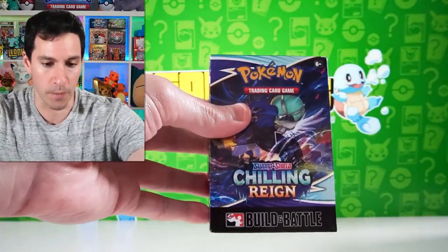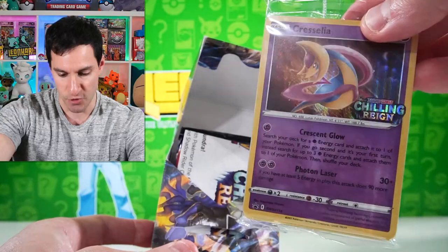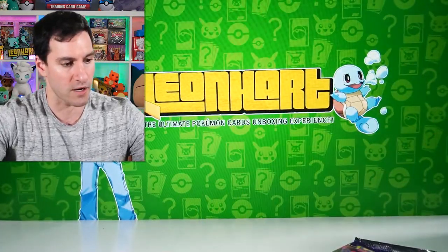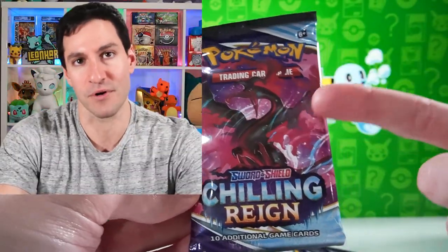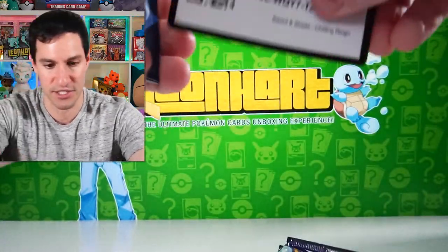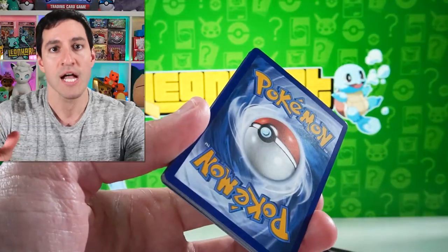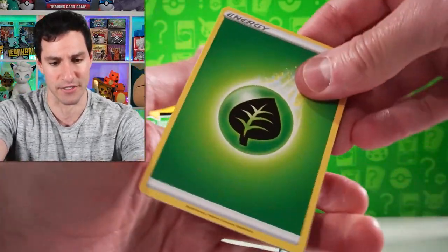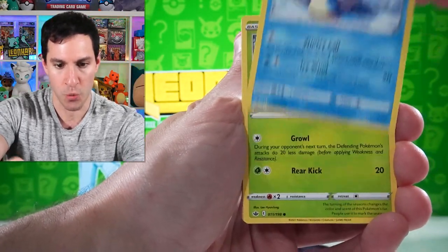My luck was very good when opening up Chilling Rain recently in a video from about a week ago. This is just a pre-release box — nothing too crazy. We get a pre-release promo card inside. Four packs of Chilling Rain featuring the Galarian Legendary Moltres. That is the card we want to pull. The Battle Royale officially begins with Chilling Rain. Psychic energy — and away we go!